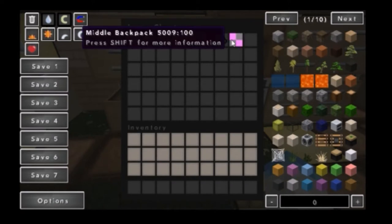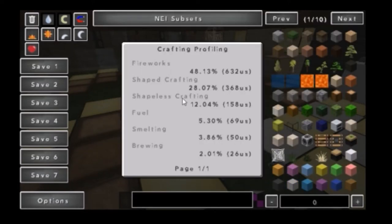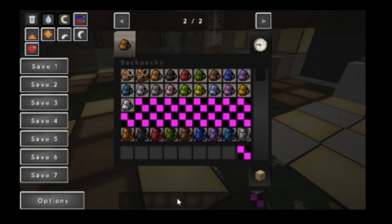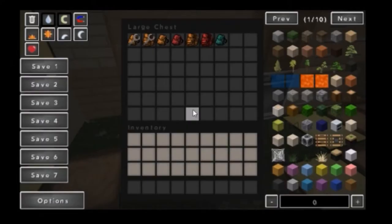Another thing is the middle backpack. It doesn't have a texture, and to craft it, it doesn't have a crafting recipe. So I don't even know how you get that. But if you manage to get it in creative, just right-click it and you get this. Get that out of here.